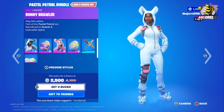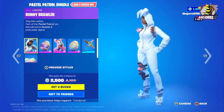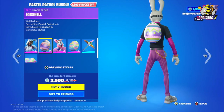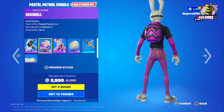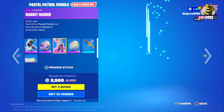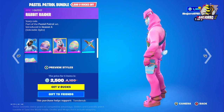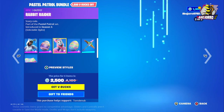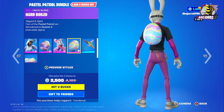Now let's take a look at the Pastel Patrol bundle. This is Bunny Brawler — she's in two different styles. This is the Eggshell back bling, which is really awesome. And the Rabbit Raider outfit in two different styles.